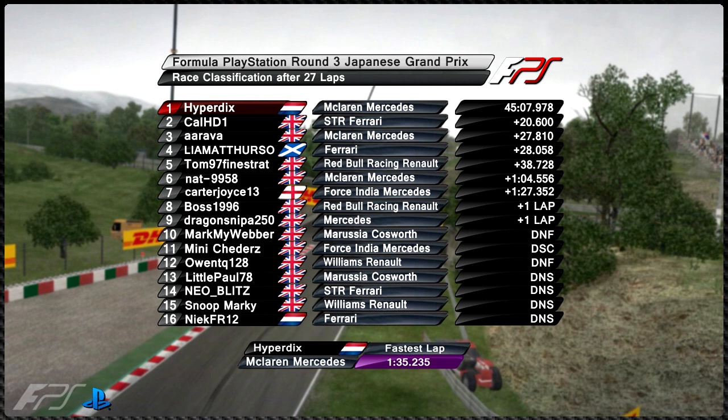Looking at the Drivers' Championship: Tom is currently leading with 45 points. Cal HD1 is also on 45 points but Tom leads by virtue of having one win from round two. In third place is Nat with 41 points. Meechers slips down to fourth with 39 points. Liam Acdurso stays in fifth with 35 points. Hyperdix all the way up to sixth with 27 points. Arava his teammate also with 27 points in seventh. Carter Joyce in eighth with 14 points — about five or six title contenders at this stage with Hyperdix starting to creep up.